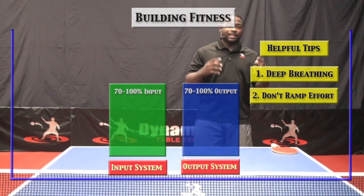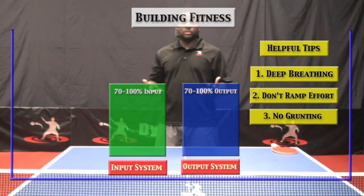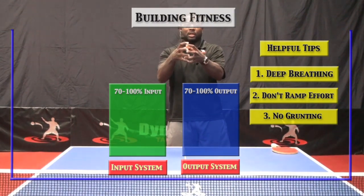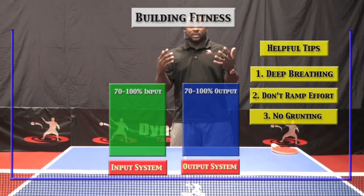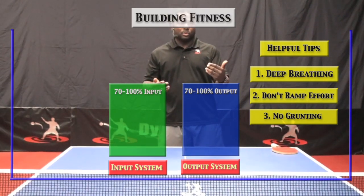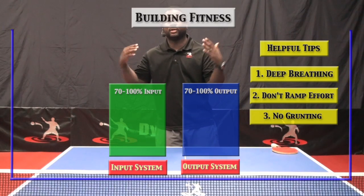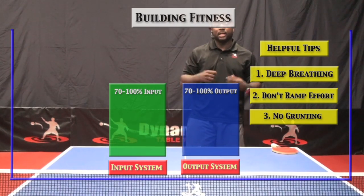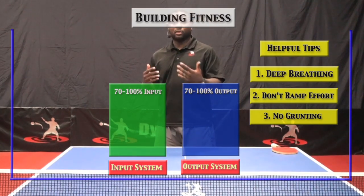The last tip that is absolutely a must is no grunting. When you grunt, like a lot of players do — they hit a shot and go — what you've just done is kept your lungs in a state of suspension. They didn't breathe in or breathe out. One or two grunts, and now you don't have any oxygen. So make sure you actually follow through on breathing out. Because if you breathe out, you actually contract your lungs, and then they're forced to expand and actually bring in oxygen.